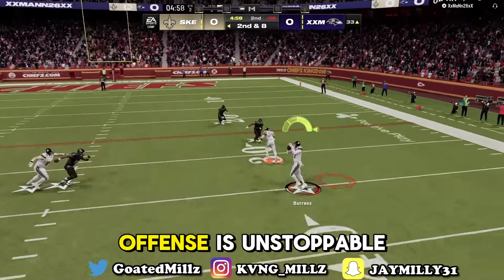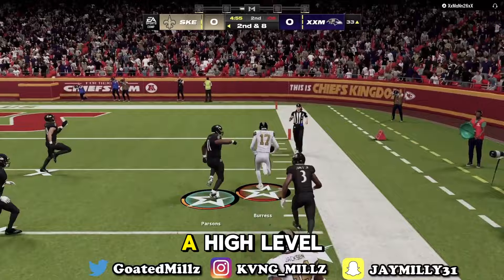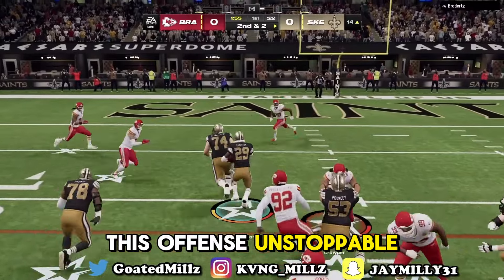This new meta offense is unstoppable in Madden 24. You can run the ball at a high level, you can throw great RPOs, and with some of these pass plays you can make this offense unstoppable.